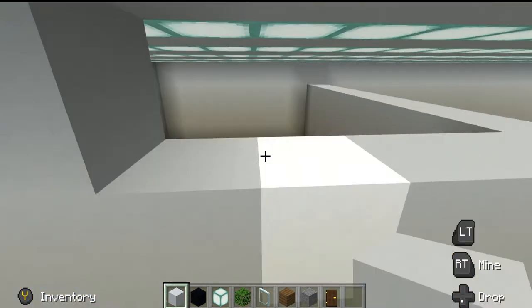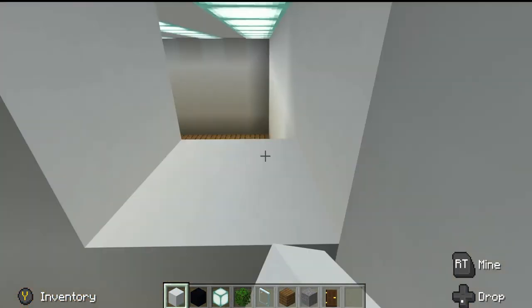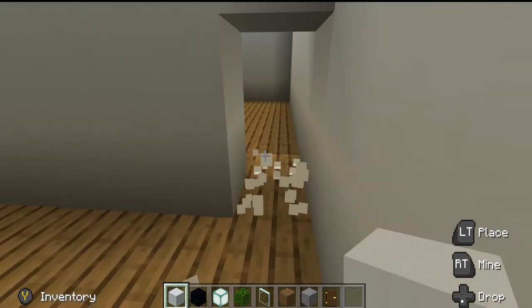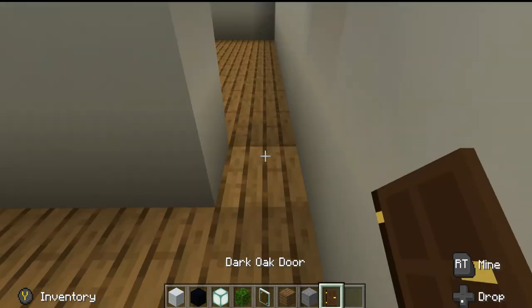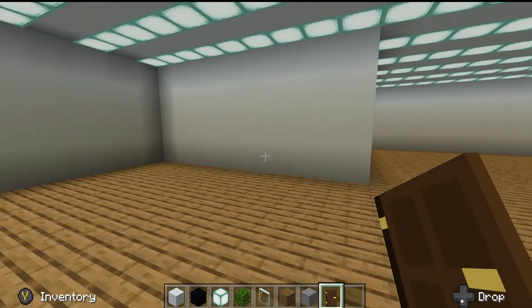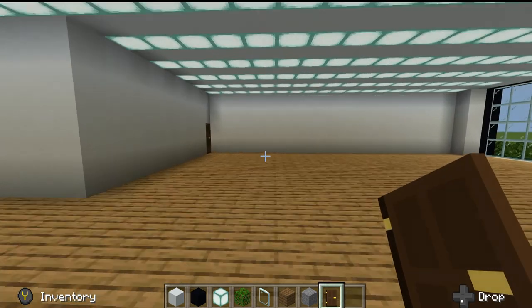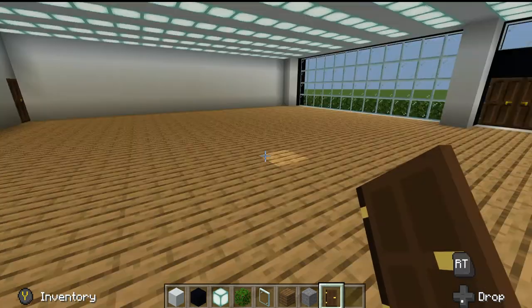There's no specific number. I'm going to knock out these two blocks and put a door here. This is going to be like the employee center, so they go in and kind of do whatever.